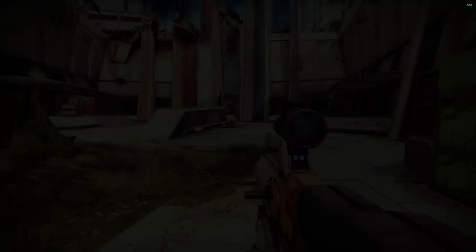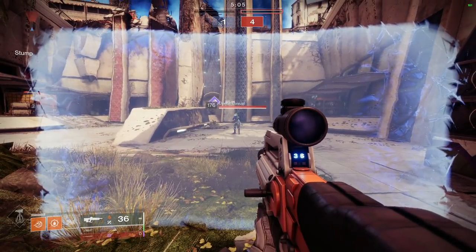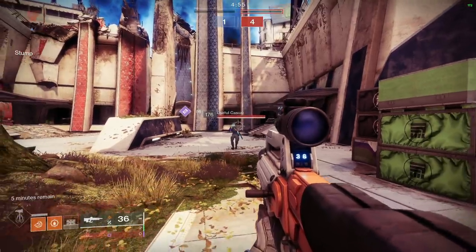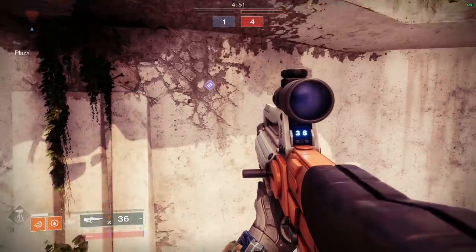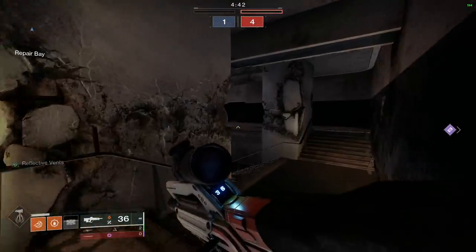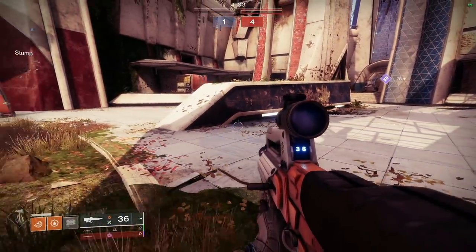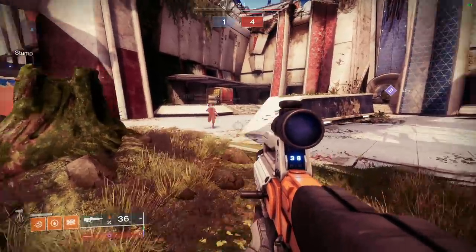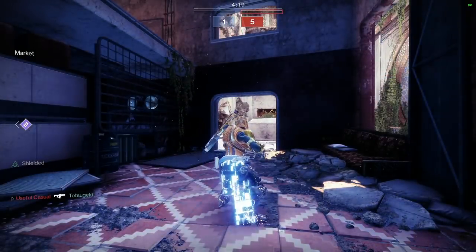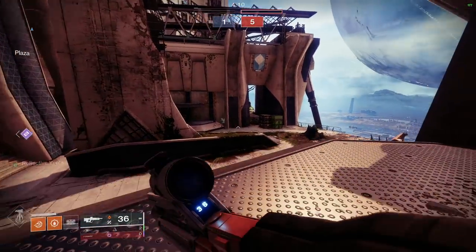A demonstrated combo: with Lion Rampant and Top Tree Dawnblade you can charge a fusion while moving. Regarding barricade-breaking math — three high-impact pulse bursts plus one fusion shot will break a Titan Barricade, meaning a fourth pulse burst will then have bolts going through. Most Titans don't expect you to break the barricade on that second fusion shot, so they tend to stay behind it.